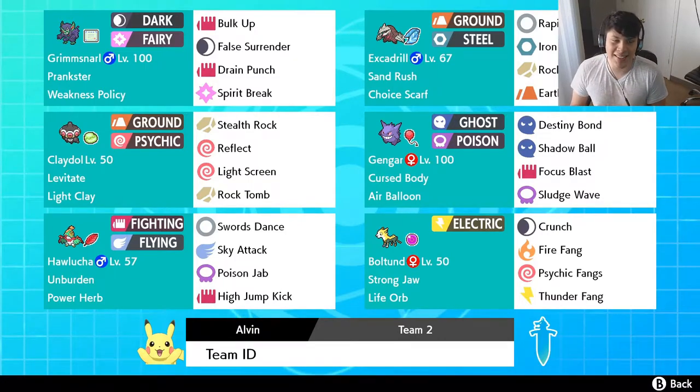Our strategy is going to be similar to what Machamp was, but there's going to be a little bit of a twist and I'll explain that in a moment. The first Pokemon on this team is going to be Boltund — Strong Jaw, Life Orb. This is going to be a Jolly Nature Boltund with 252 Attack, 252 Speed, and just throw the rest into its defensive stat.